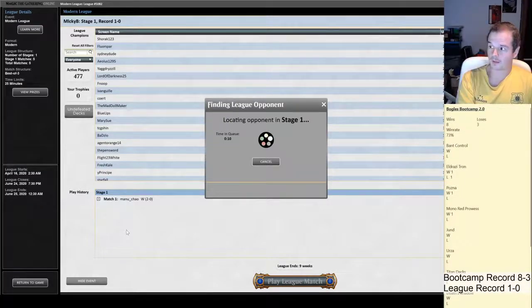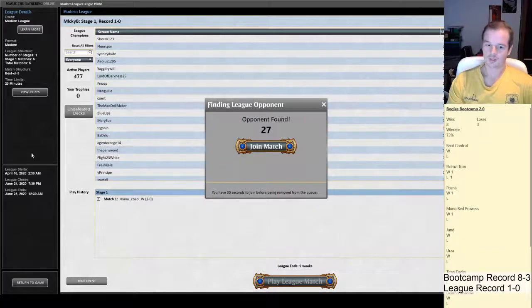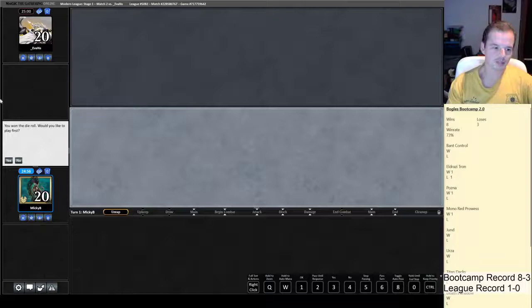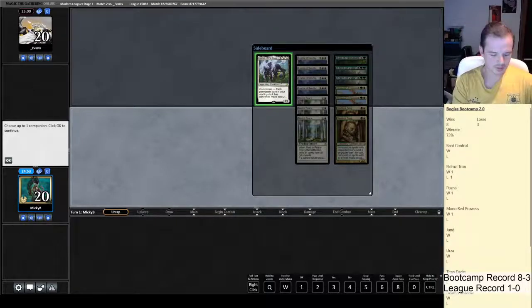Seal of Primordium seems like a really good combo with Lurrus. Let me know if you agree or if you can think of any other hate cards we could recur off Lurrus, because it seems like a good idea. Obviously you could do Stony Silence or something, but something that interacts with them, goes to your graveyard, and then you get it back. I can't think of anything off the top of my head — might have a talk with my friend and see what he thinks.